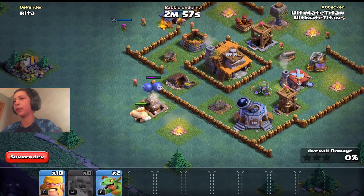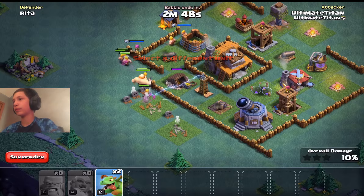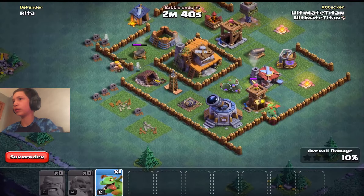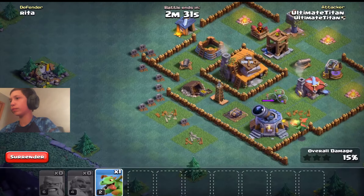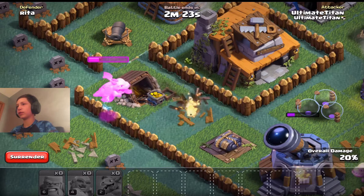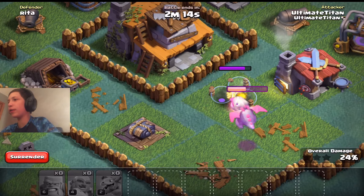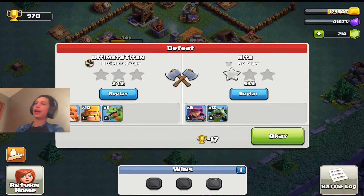I'm actually going to use 10 barbarians. Go, do your work. Okay, that's a test — that did like nothing. Yeah, go for the Tesla. That noise, though. It's kind of really hard to use these. I mean, they have quite a bit of health. I hate you, Ultra Tower. I don't think we're going to win this. We can't win a single fight — just one will make me happy.